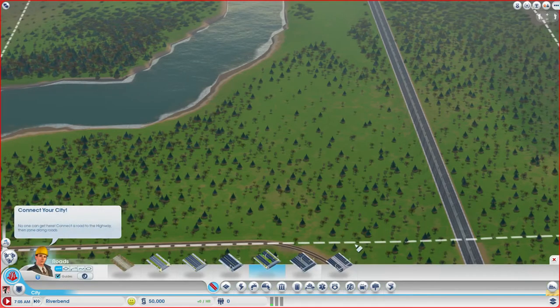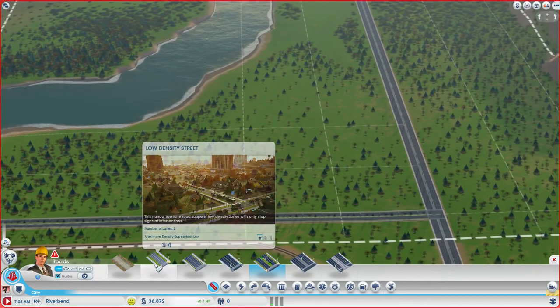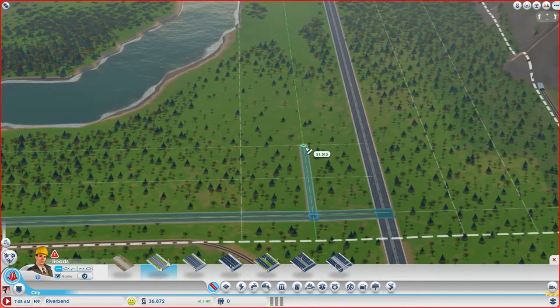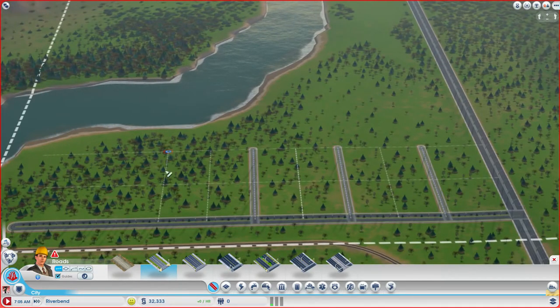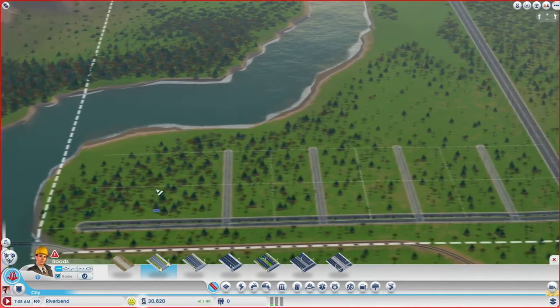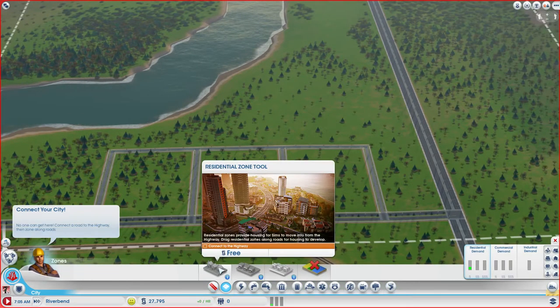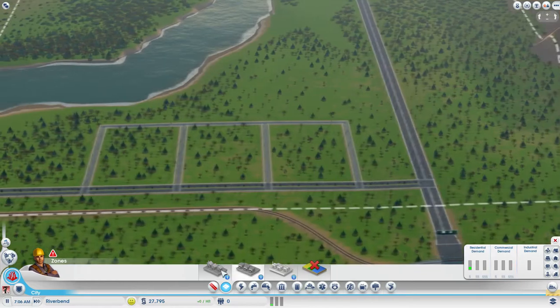I actually want to get a big avenue all the way up here, which is going to be expensive, but I think it will be worth it. Most of our traffic going to the city should come up with this road. So just draw this out here and extend this across. That'll be big enough, and we'll do another one here. We'll just go to the end... okay, we'll just leave that one blank for now. Connect your city — oh, I need to play it first, my bad. There we go, you're connected now.